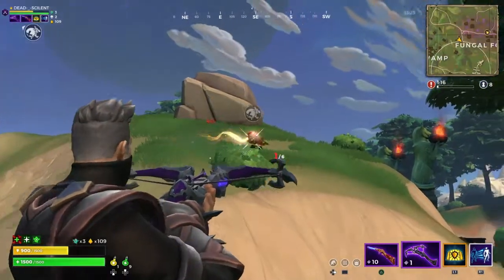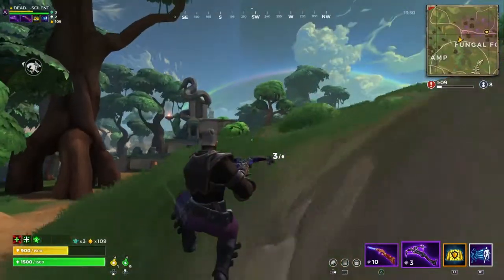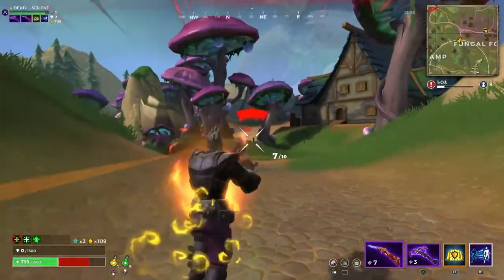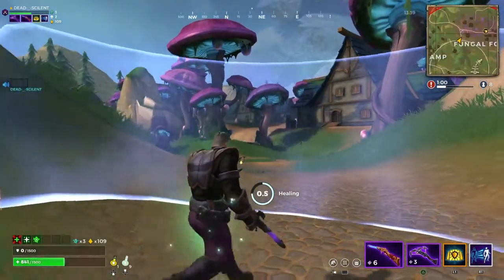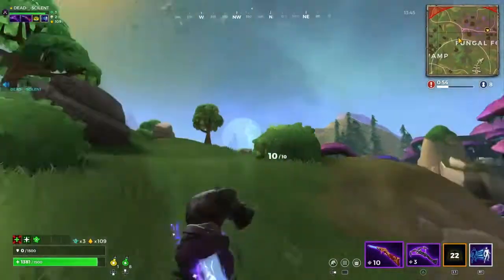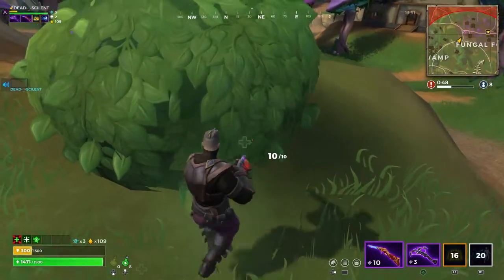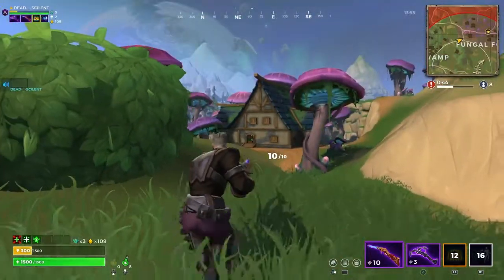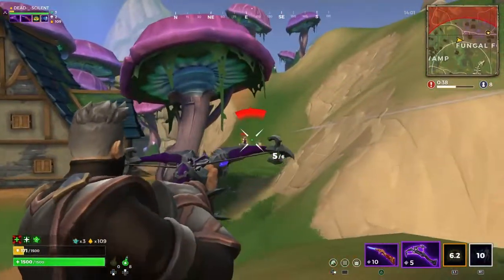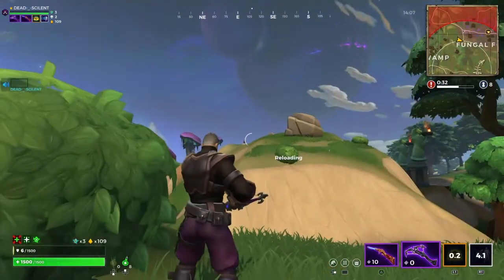How the heck are you supposed to go up that mountain like he did? Oh crap, we're getting shot — dodging real quick. We're gonna take some potions and use our special to take some cover, get some armor potion. That guy took most of my potions. Looks like he's running away — he got scared. Oh, he's lasering me. We turned him into a chicken — got a headshot on him.